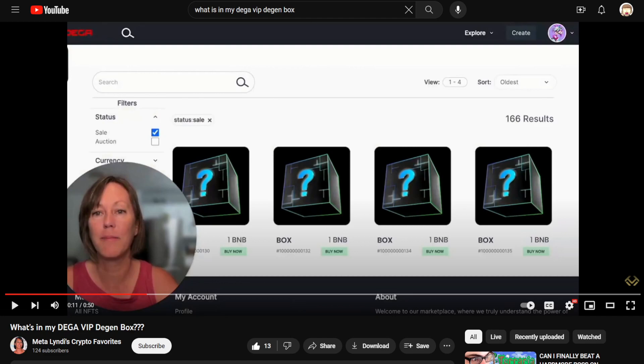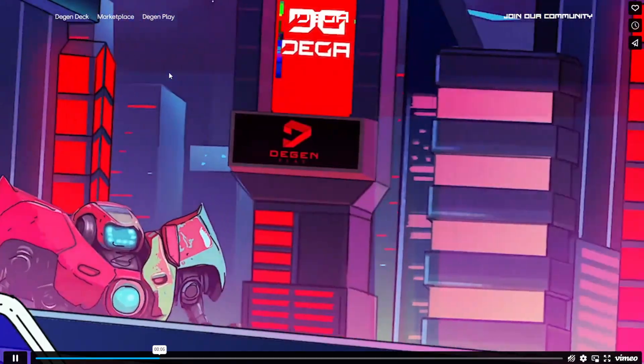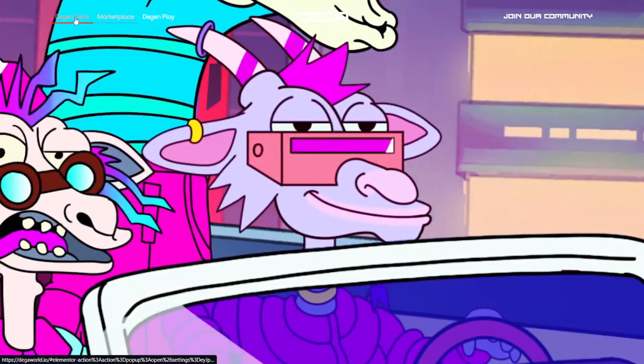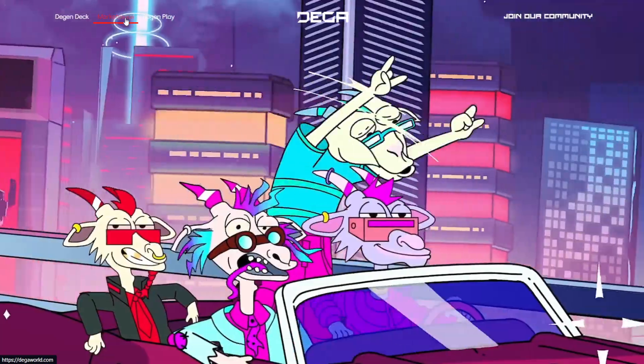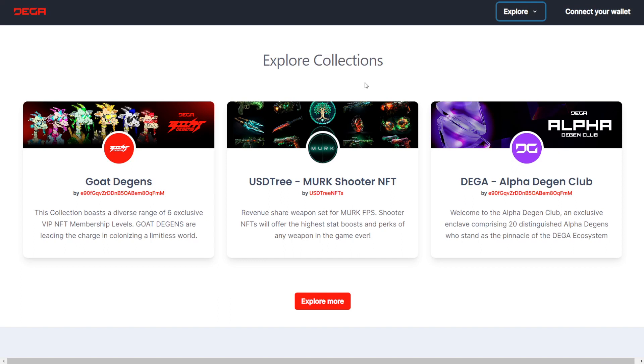Hopping back over here to the main website and scrolling up a little bit, we do see that there is a tab here on the top for the DGEN deck as well as the marketplace. Let's go ahead and check out the marketplace. Hopping on over to the marketplace, we see a couple of things listed under collections: we have the GOAT DGENs, USDTree, Merc Shooter NFT, and the DIGA Alpha DGEN Club.